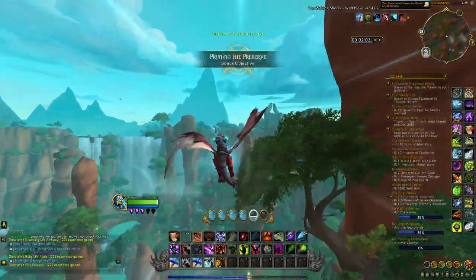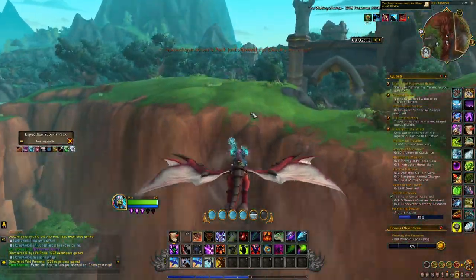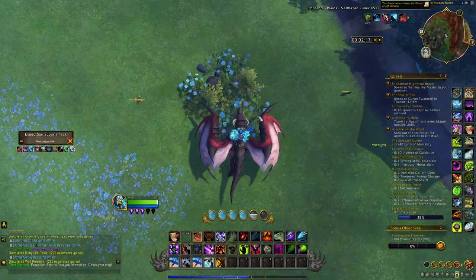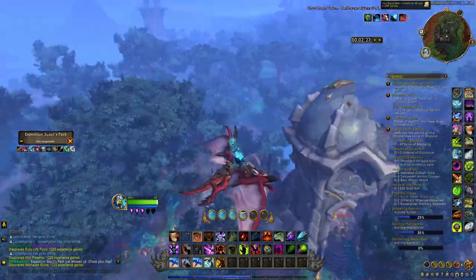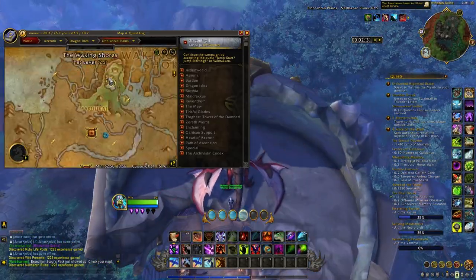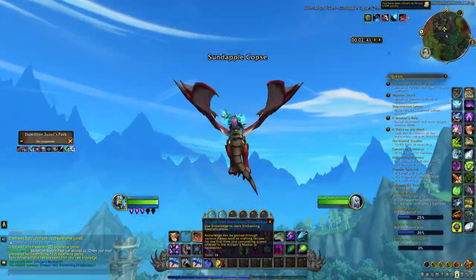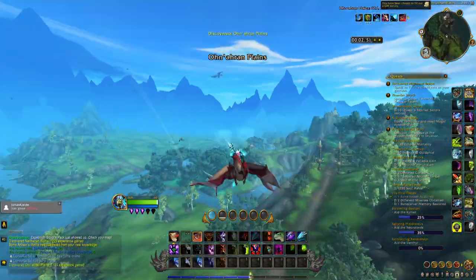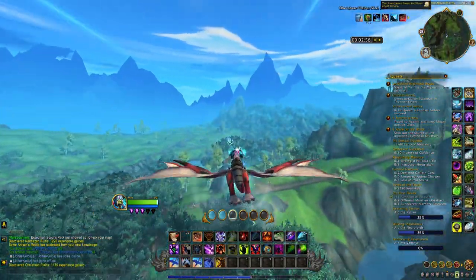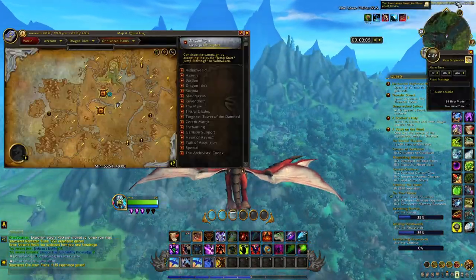Once you get the final treasure from the Waking Shore area, make your way to the Ohn'ahran Plains and go directly to the Ember Watch. There, find the half-broken building and on top of it, under the roof, you will find a trainer who will reward you with 5 knowledge points when you speak to them.